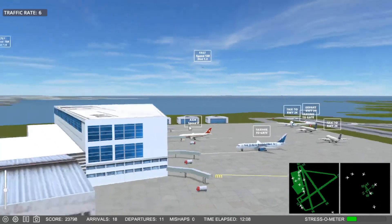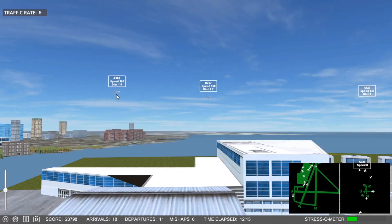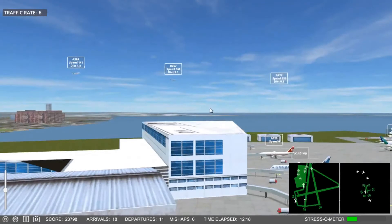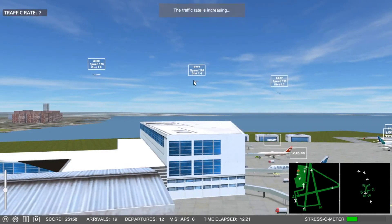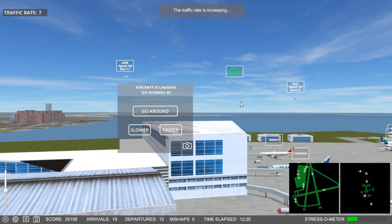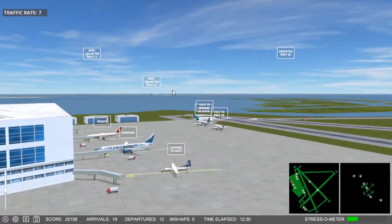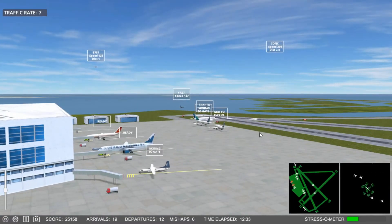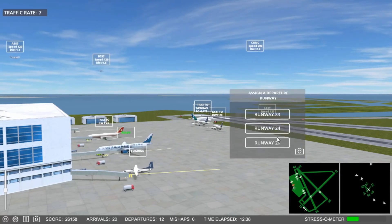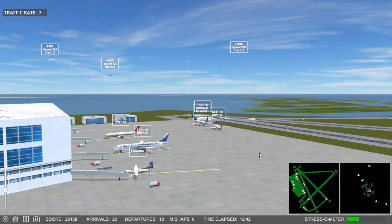I've got to do an immediate takeoff now. 2-4. Deal Flight 7-1-5 will land runway 2-6. Deal Flight 7-1-5, slow down. 5-1-7-4 request taxi. Future Jet 4-8-6, speed up. Steamer Flight 5-0-7, slow down. Iron Flight 7-7-1, request taxi. Bug 1-7-4 on the pushback. Iron Flight 7-7-4 — so much stupid stuff going on.